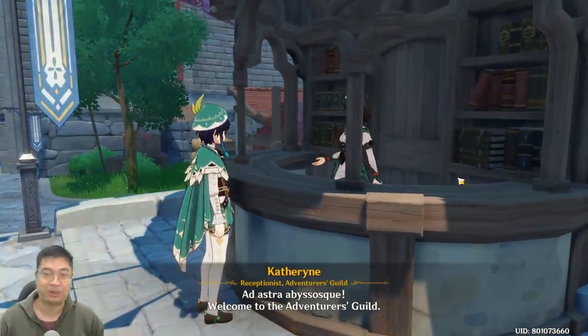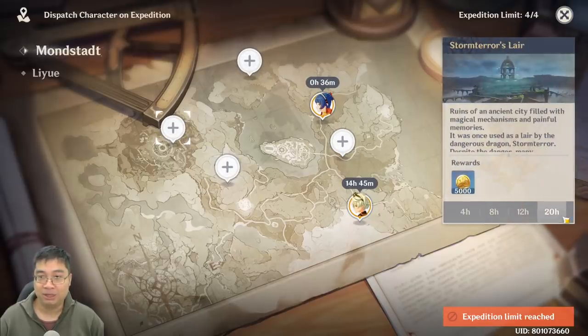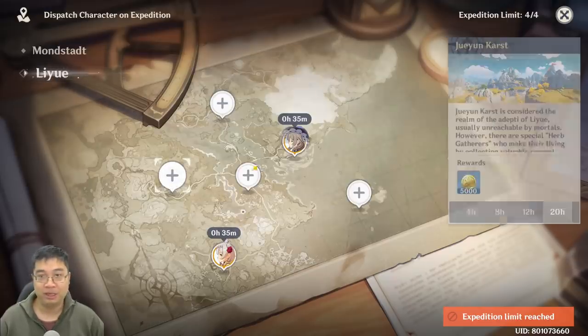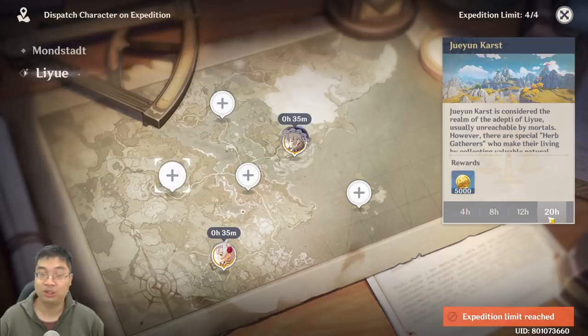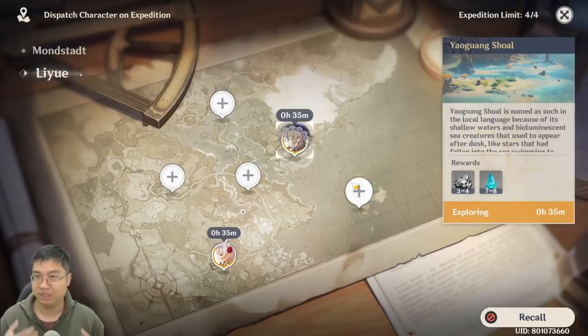Coming over to the expedition system at the adventurers' guild, you can see there are a number of choices and one will be mora. Putting on a 20-hour expedition gets you 5,000 mora, and if you select a character with a 25% timing reduction, every 15 hours gets you 5,000 mora. However, I do not recommend this because there are much better limited resources to farm compared to mora. The opportunity cost is that you get about 20k mora but lose out on a lot of minerals, which are very important, and I'll make a guide on that as well.